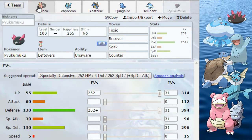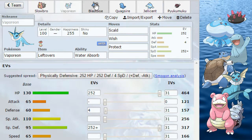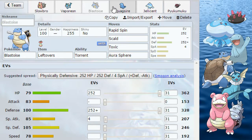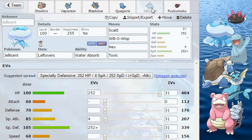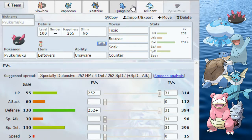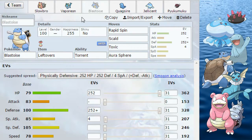Pretty much, if you don't know who to run, unless you need somebody specific like a Wish Pokemon, a Rapid Spinner, or an Unaware Pokemon, then just use Slowbro. If you need something else, use somebody else. Jellicent is really not that good, honestly. Pyukumuku has been overshadowed in his niche, but Slowbro, Vaporeon, and Blastoise are all really strong Pokemon in the tier.